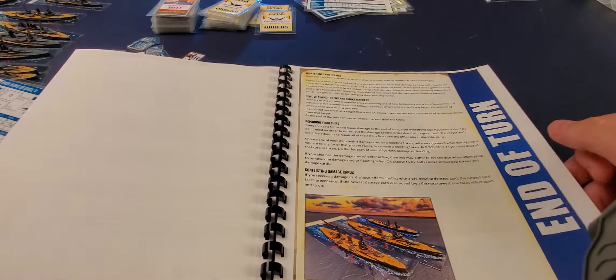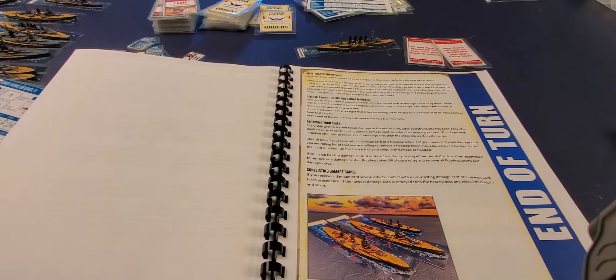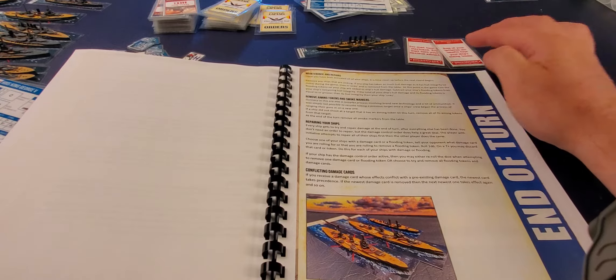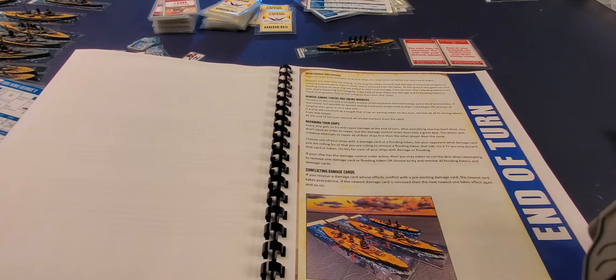The rulebook shows examples and then covers the phase of the turn: the number of players, passing the turn, initiative, activating ships, and the end-of-turn sequence. It breaks down each phase in detail — damage control, what orders do, how to activate and change orders.